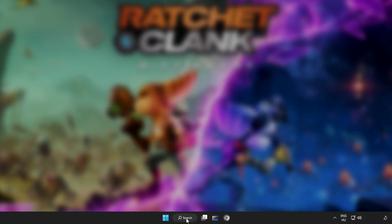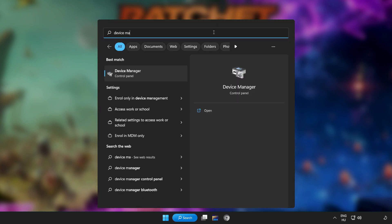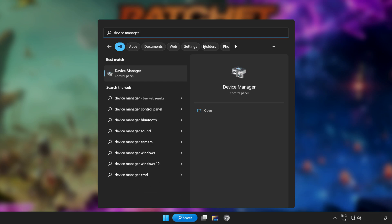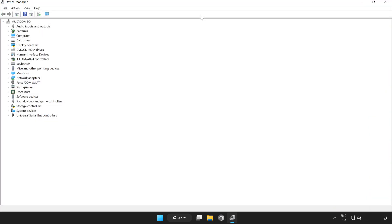Click the search bar and type 'Device Manager'. Click Device Manager. Click Display Adapters.